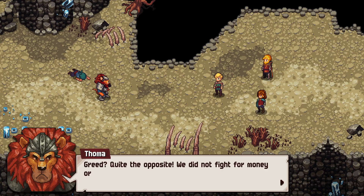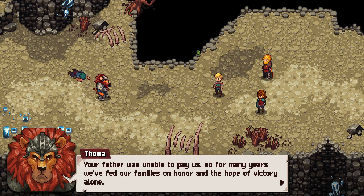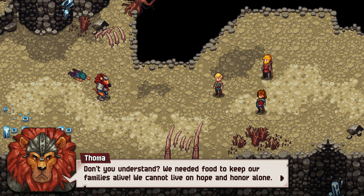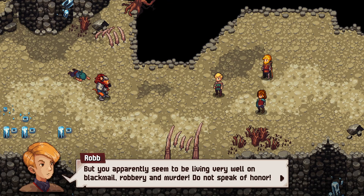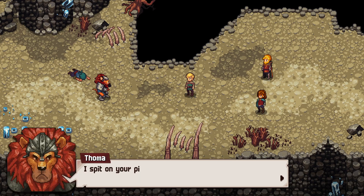Just look at yourself and where your greed has driven you. Toma responds: 'Greed? Quite the opposite — we didn't fight for money or for land, we fought for our homeland and for our lord. We were loyal knights. Your father was unable to pay us, so for many years we fed our families on honor and the hope of victory alone. But with the end of the war our hope died. We need food to keep our families alive — we can't live on hope and honor alone.' Rob replies: 'You're living very well on blackmail, robbery, and murder. Do not speak of honor.' Victor urges Rob to leave him out of mercy, but Toma vows vengeance.